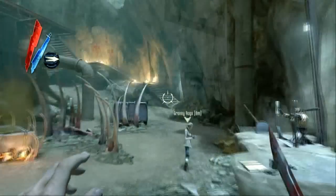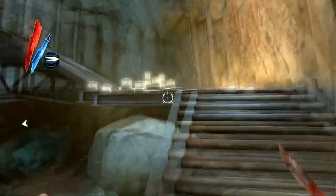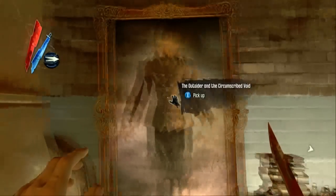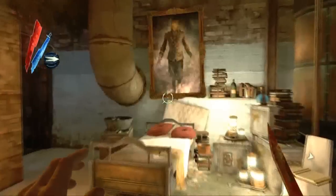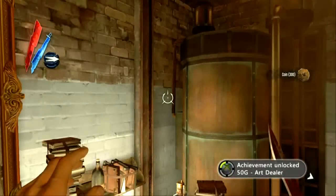The next one is in Granny Rags' area, when she wants to kill Slackjaw. Just head right upstairs into her bedroom — it's the one with the big furnace — and right above her bed is the painting of the Outsider. That is your 11th and final painting, and it will give you the achievement 'Art Dealer.'